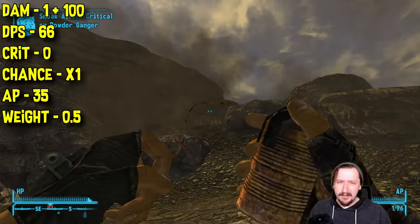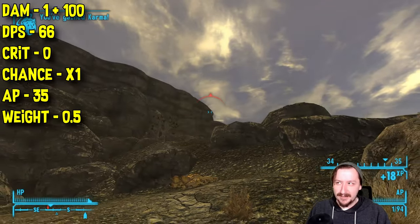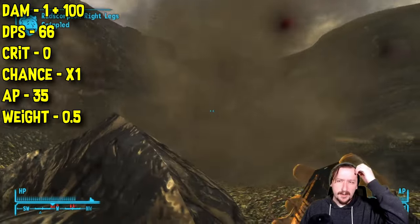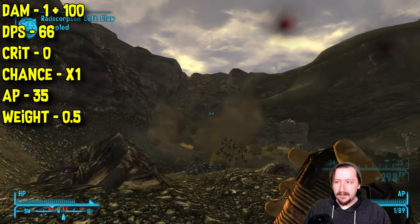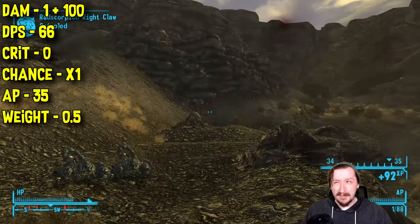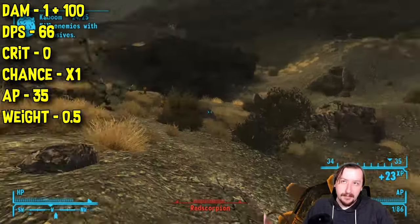It's kind of hard to tell damage per second with explosives, so this is just what the wiki says. This does a whopping zero crit damage, as most explosives do, with a one times crit modifier — doesn't matter if we can't hit crit damage anyway. This one costs 35 action points to throw, which is about normal for most explosives — about the same as frag grenades. Dynamite's a little bit less. You can't really throw a whole lot of explosives in a VATS build, and sometimes that's not even the best thing to do since your character might try to chuck it high and hit the ceiling, and it'll bounce down to your feet and blow yourself up.